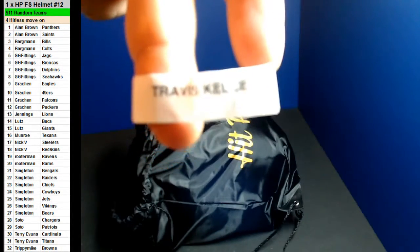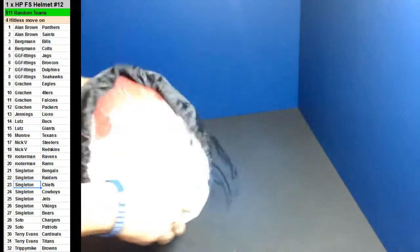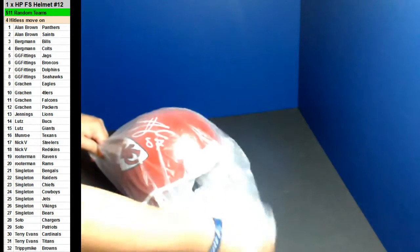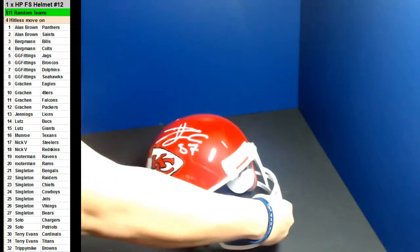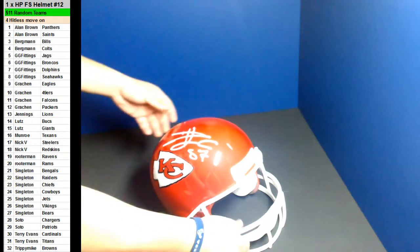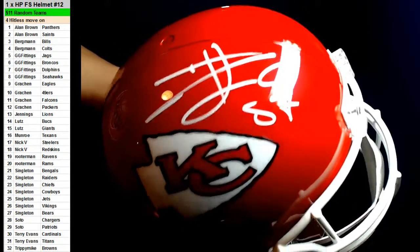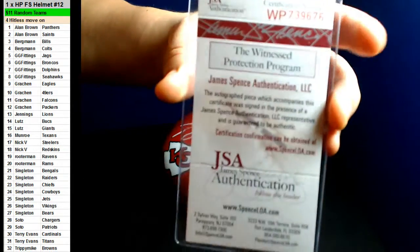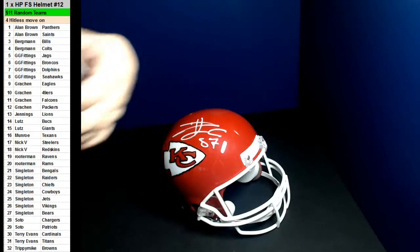Travis Kelsey! Travis Kelsey — oh, that's pretty good. For the Chiefs. Oh, singleton. For the Chiefs. Pretty good tight end. The second best tight end — something like that. After Gronk. Alright, congratulations. Travis Kelsey tried to be the one, but he's probably the second one behind Gronk. This one comes with a JSA authentication slip — JSA for Travis Kelsey.